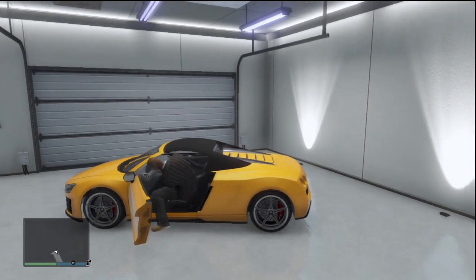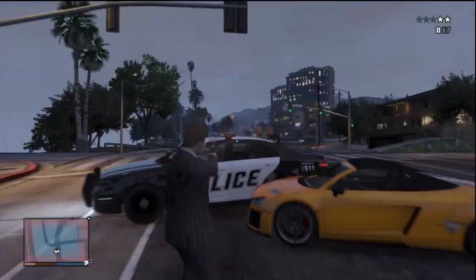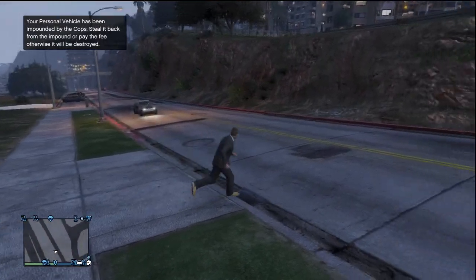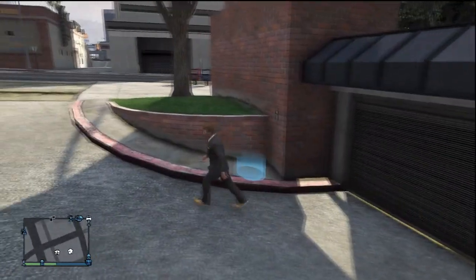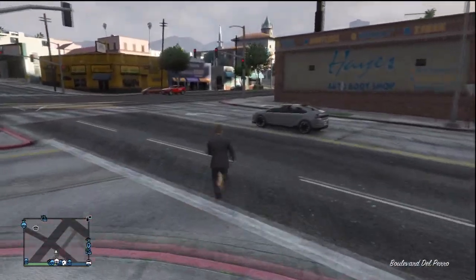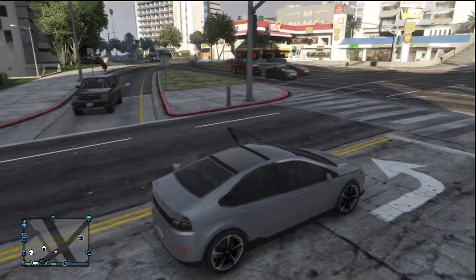The first step is getting your personal vehicle impounded. In this case I'm doing it with this yellow cabrio. When I died and was killed by the cops, it told me in the top left corner that my car has been impounded and I can pick it up. That first part was just me getting my car impounded — you don't need to go out of your way to do that intentionally. This is where the actual steps start.